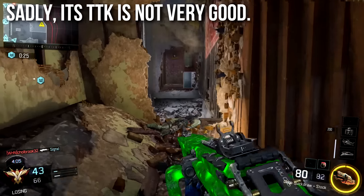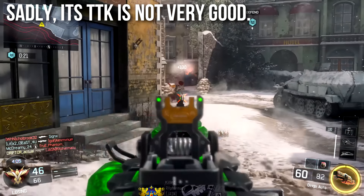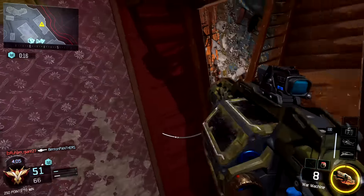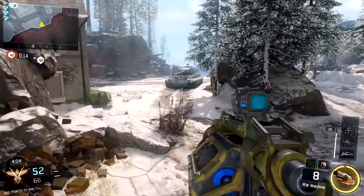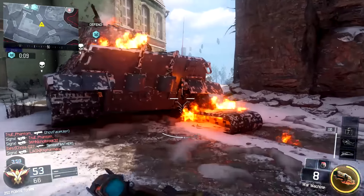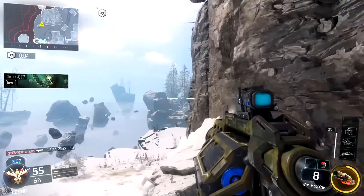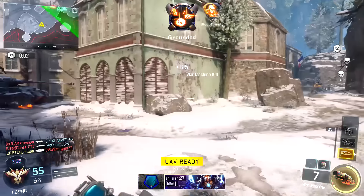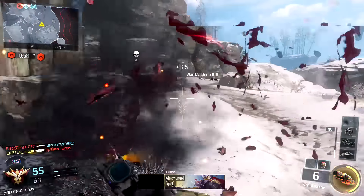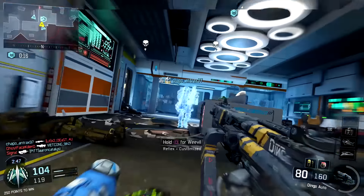Unfortunately, the weak side of this weapon is that its time to kill is not very good. No matter how you cut it, the mathematical pure time to kill — the thing that determines what kills the enemy the fastest — is not so great. All the other light machine guns outperform it. The 48 Dredge kills faster. The Gorgon, if you don't miss, kills faster. The BRM kills faster. It's just the slowest killing LMG in the game, and it's not even that competitive with assault rifles.